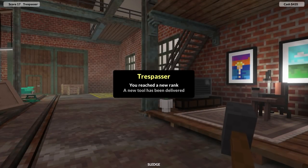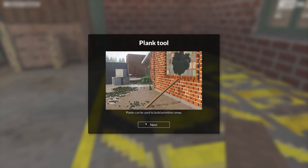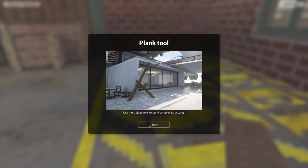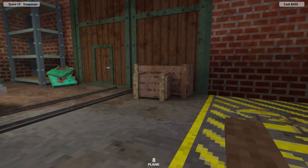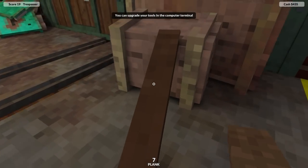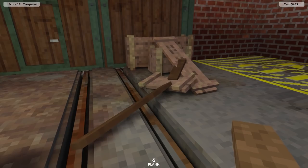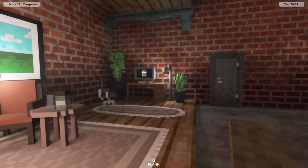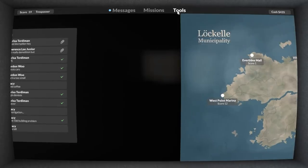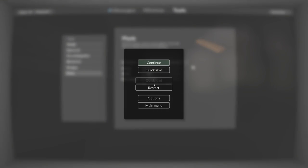You've reached a new rank: Trespasser. A new tool has been delivered - the planks. You can use them to have ramps and connect them like ropes. I would rather just have ropes but yeah, you can use them as planks to walk up, and if I connect those two you can see it does actually move them all. So very smart. Let's have a look at our computer - we have tools and planks. I'm going to increase the max length of the planks. I find that to be the main thing I use them for, to bridge over things.